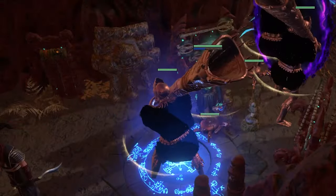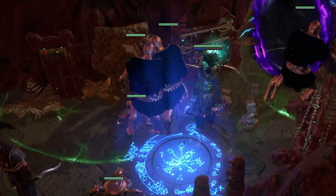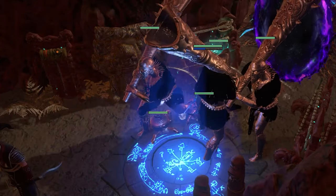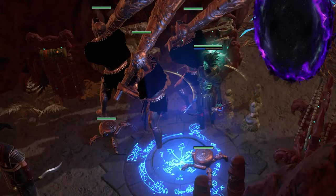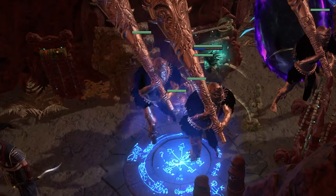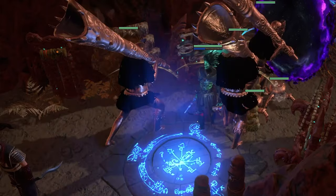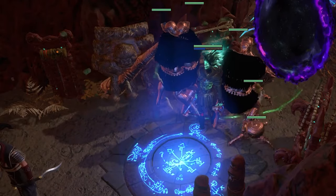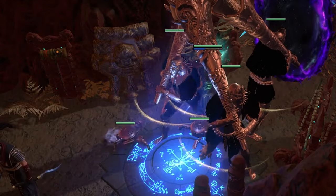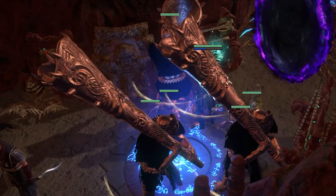The Warcaller has near-permanent uptime on an ability called Hornblow — available only in Necropolis through All Flame Encounters. It gives Onslaught, which is 20% movement, attack, and cast speed to you and your minions in a radius, with near-full uptime. However, the Arena Master does all of that and additionally gives 20% increased damage, which is why the Arena Master is prioritized over the Warcaller.